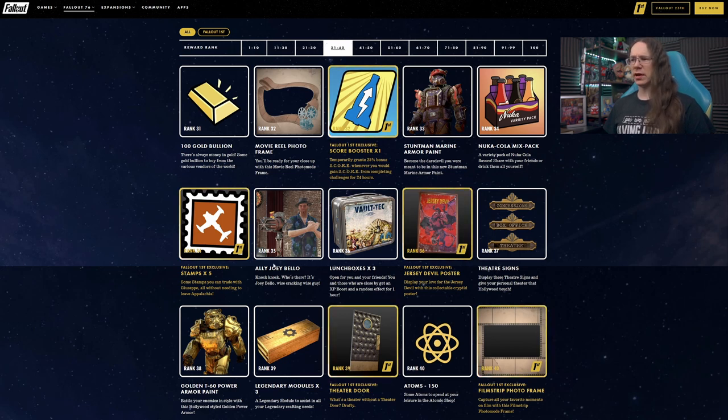Rank 35, we have a new ally — Joey Bellow, who looks like he might be a movie director of some kind. That's interesting and cool. It's a new ally for the season, definitely going to check that one out.